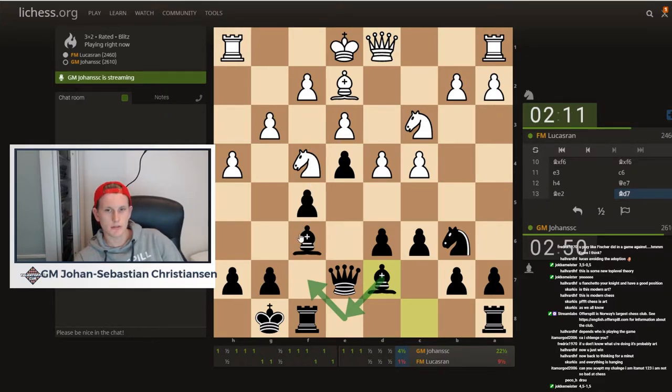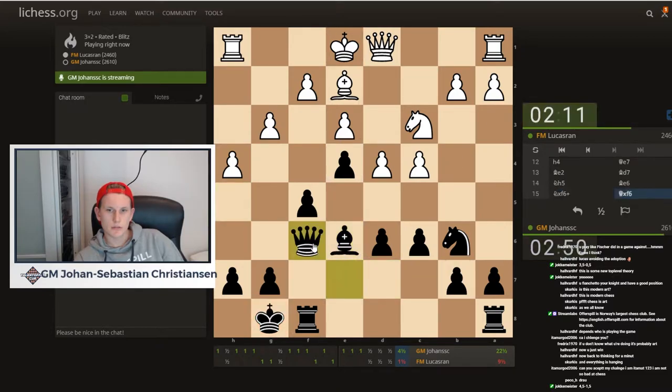If he goes short castle, I think I'll just go g5 at some point. So he takes my bishop — that's okay. I'll take with the queen, he probably goes b3. I'll go g6, preparing h6, g5 in the future.